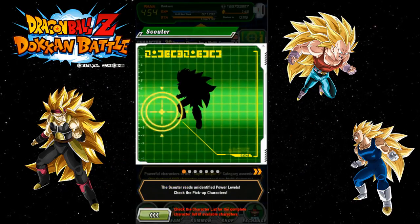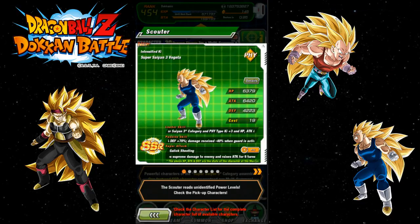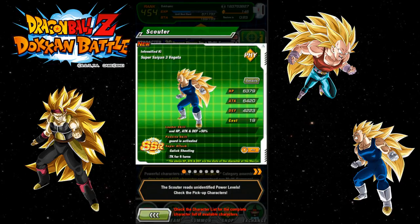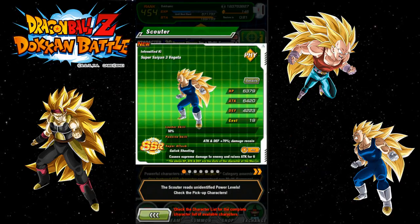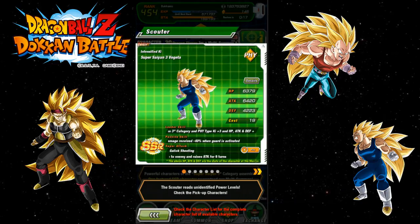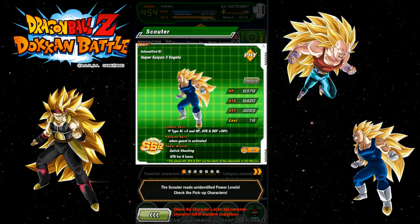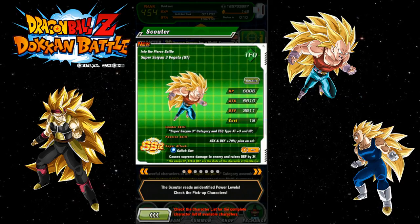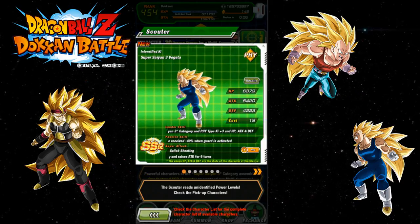I just want to go over the banners really quick because I haven't done the video yet. I do have another video that I want to put up that actually preceded this one, so this will be afterwards — but it doesn't really matter. So this is the physical Vegeta; he has damage reduction when his guard is activated, which means he only does damage reduction when going up against intelligence units.